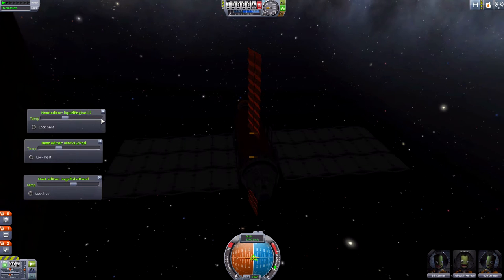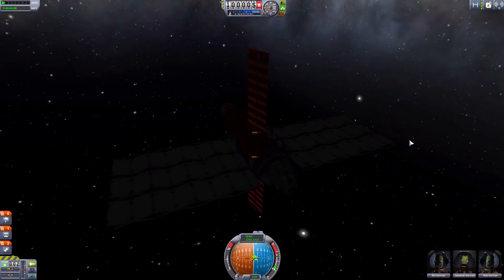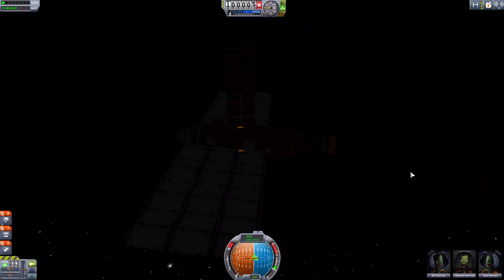Now we've got the radiators — I suppose I could build something, dock it up with one of the docking panels with just the radiators, and the heating problem is gone. They've also adjusted the re-entry heating.